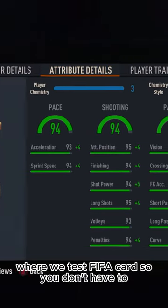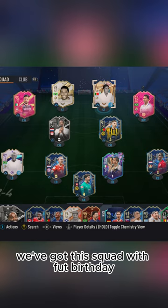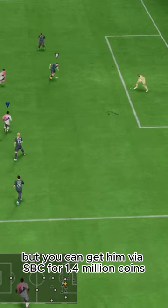Welcome to Baller or Bust, where we test FIFA cards so you don't have to. Today we've got this squad with FUT Birthday Eusebio da Silva Ferreira. We acquired him on loan, but you can get him via SBC for 1.4 million coins.